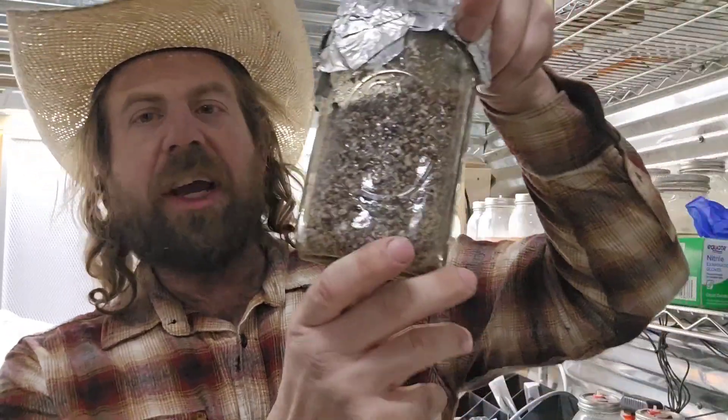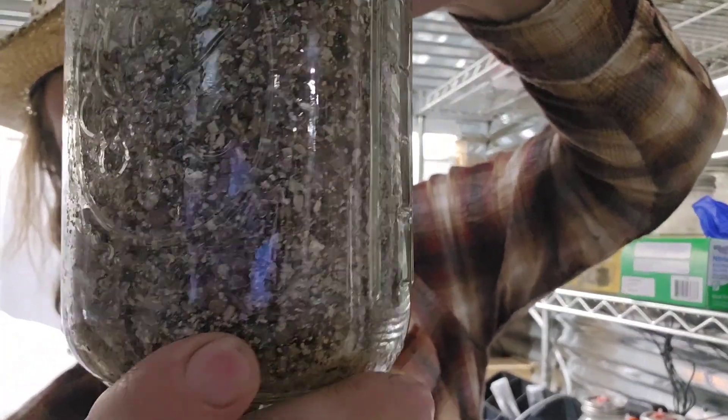I've got some milo vermiculite no-prep spawn — I shook these up recently so you can't see the mycelium growing too much — but I'm liking it. That said, I like millet better overall: the consistency, the inoculation points. If someone held a gun to my head and said pick a grain for spawn — millet or milo no-prep — I'd say millet 100%. I'm sticking with millet.